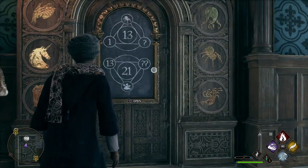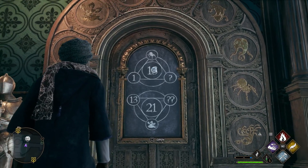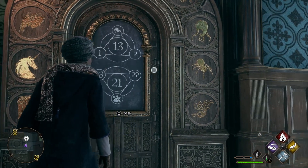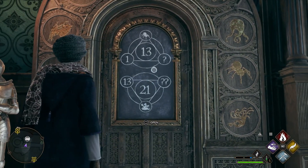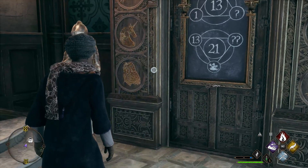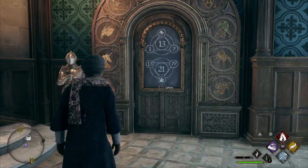The top one: you've got 1 plus spider plus something else equals 13. The spider right here is 8, so 1 plus 8 equals 9. You have 13 here, so 13 minus 9 is 4 — which is 0, 1, 2, 3, 4 — and it looks like a messed-up owl here.